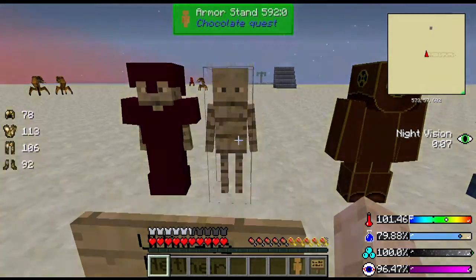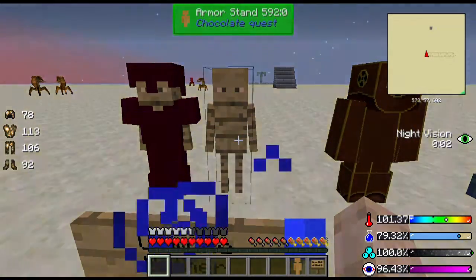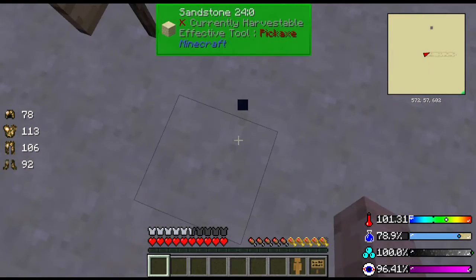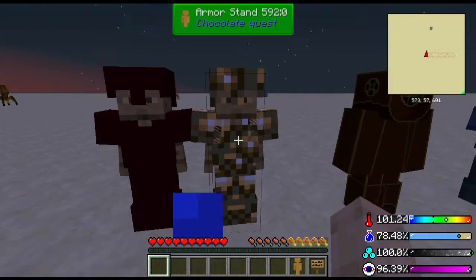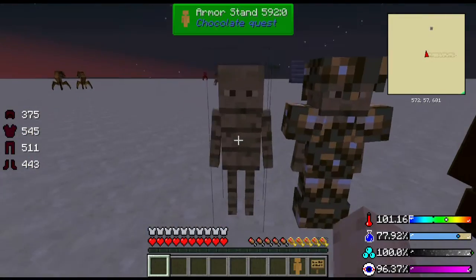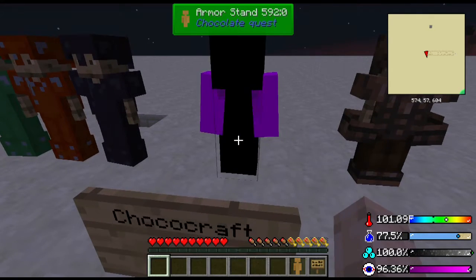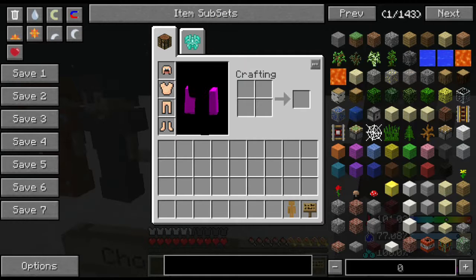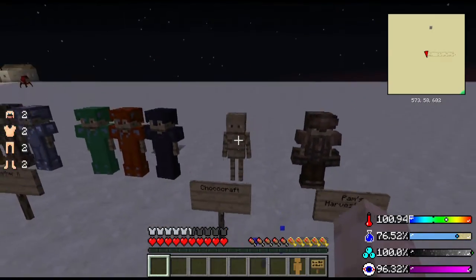Ultimate Nether adds two armors. You get the glowstone armor — sadly you don't actually glow in the dark, there's no extra light around you, which would have been really cool. It also adds the epic nether armor, which gives you full armor. And Choco Craft lets you make a choco suit, though it has no texture loaded here, which is really crummy — but when the texture is loaded, you dress up like a chocobo.